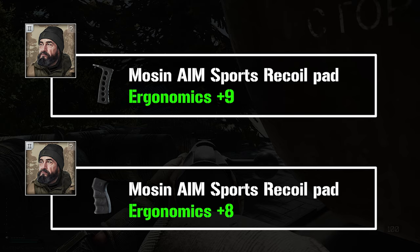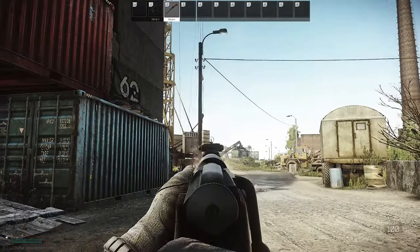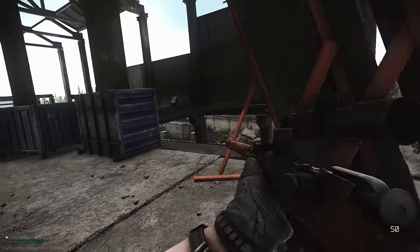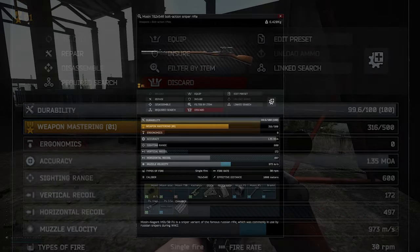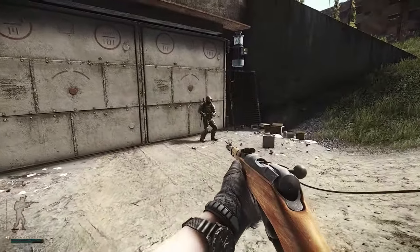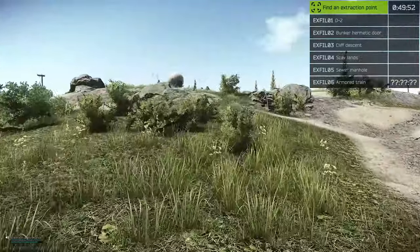Now let's look at what the Mosin was designed for: sniping. It doesn't come as a surprise that it does it well. The accuracy is great, and the muzzle velocity is insanely high — almost 1,000 meters per second. But there's a catch: if you want to use a silencer on the Mosin, say goodbye to ergonomics. Aiming down sight becomes very slow and you lose stamina fast when aiming. You're kind of forced to replace the stock, which can be very expensive and defeats the point of a budget sniper — so keep that in mind if you want to snipe silently.